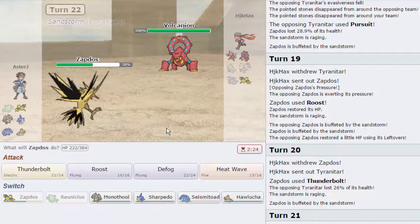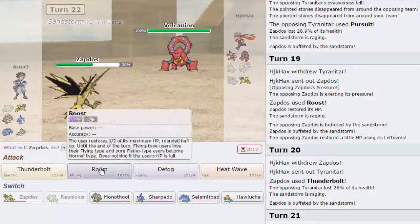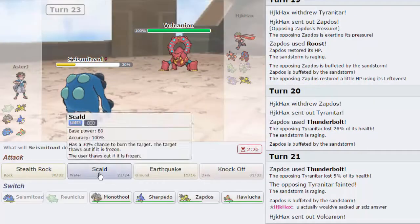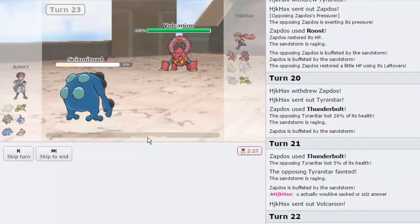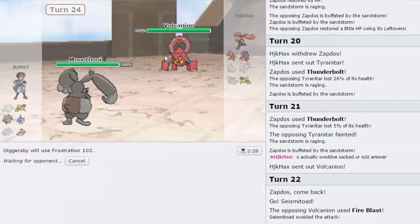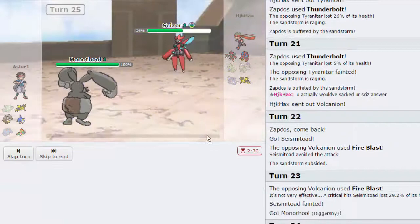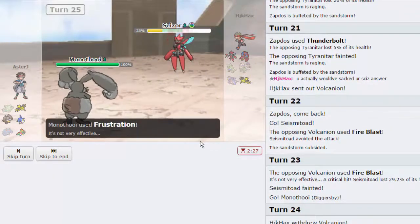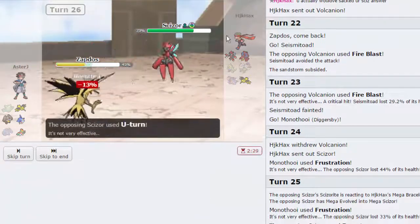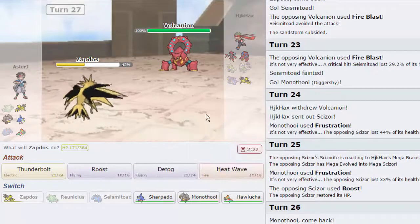I'm gonna go out into Seismitoad as he goes for a Fire Blast and misses. I throw out a Scald and he goes for another Fire Blast — gets a crit, but not a big deal. We go out into Diggersby. As long as he's not max speed I can get off a Choice Banded Frustration. Scizor comes in and takes 44% — we go for another one as he probably Roosts up. We go out into Zapdos as we check this pretty well. If he goes for a U-turn, there it is — and now I have no switch into Volcanion at all. I would have really liked to have Rocks up.